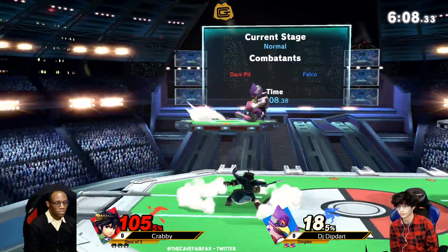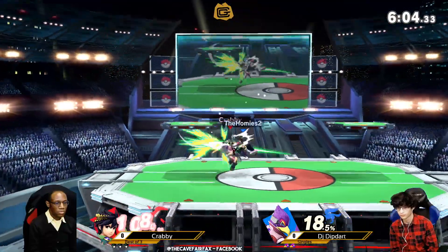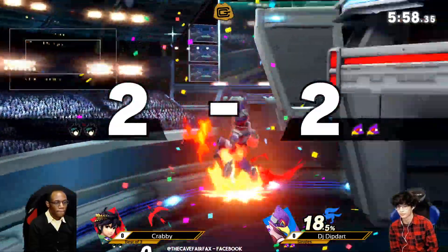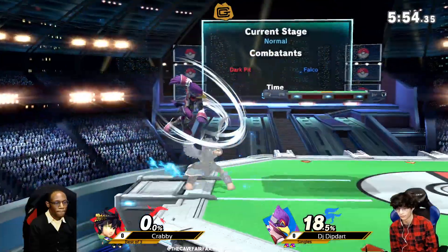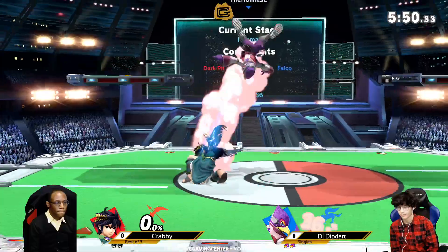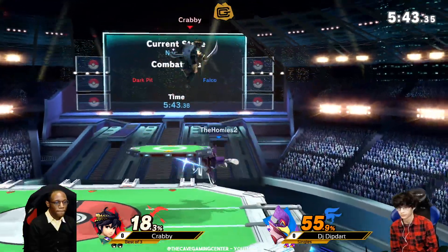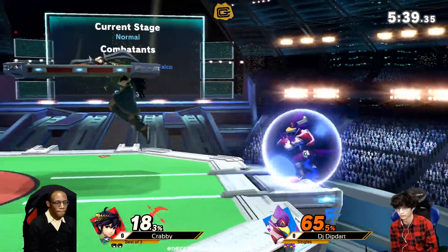That was quick. After that first stock SD, DJ Dipdart's going to have to kind of buckle down here. He had a pretty commanding lead early, and that's a great way to start a comeback right there, getting that spike over on the left side. There's a big aerial risk if you go into the air against Falco. While his recovery is not as good as Fox's, he still has a very, very threatening aerial game. Up tilt is the ideal way to start off one of those strings — up tilt into an air can lead to a lot of fun stuff.